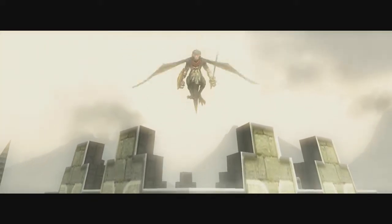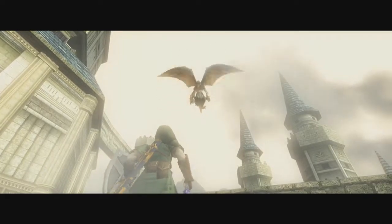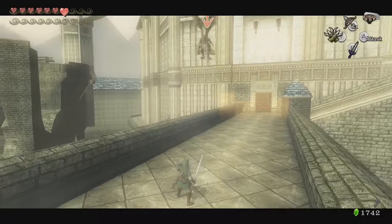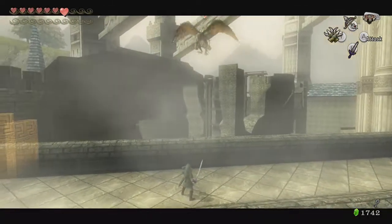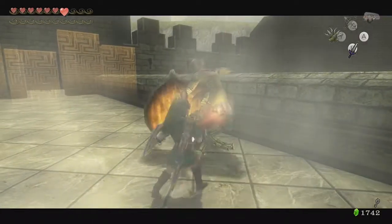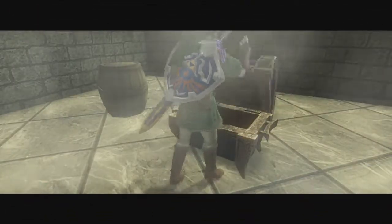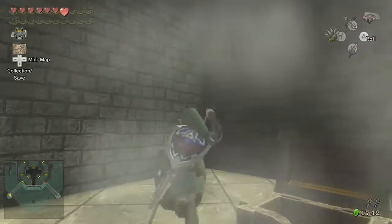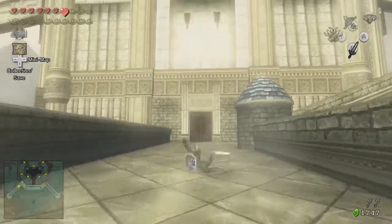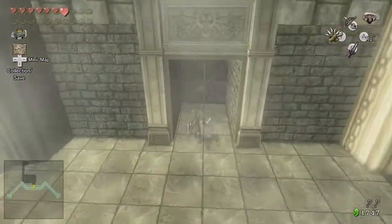A barrier pops up and we have one of these arrow foes. He's going to fly around and slash at us. We'll just wait for him to put up his little shield — you're just making my viewers wait, but that's okay. There you go buddy, that wasn't so hard. We can just shield dash and take him down. The barrier disappears and we get a small key. We'll use it on that locked door at the top of the hill. We are getting closer and closer to the end, getting higher and higher into Hyrule Castle.